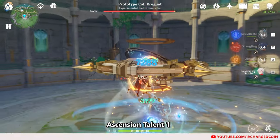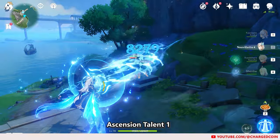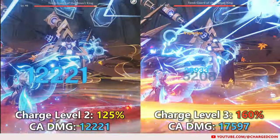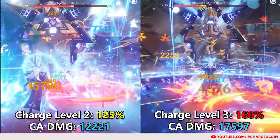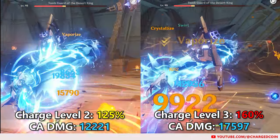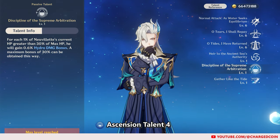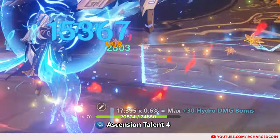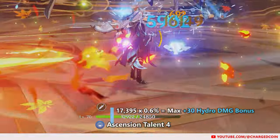Do note that you'll only get a stack for every different type of reaction caused, so just Freeze for example will only get you 1 stack. The 160% boost to his charged attack is quite significant, so if you want that huge damage, make sure to create 3 different types of Hydro reactions. For his Ascension Talent 4, for every HP higher than 30% of his max HP, he will gain 0.6% Hydro damage bonus, up to a maximum of 30%.